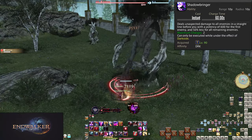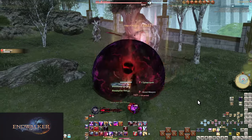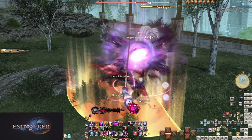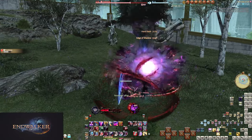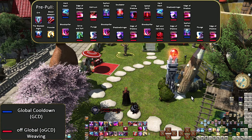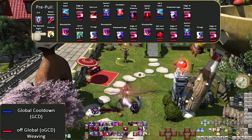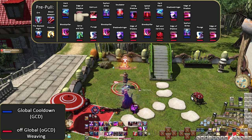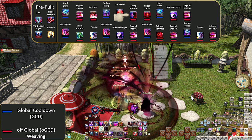Shadowbringer is a big burst of damage, so much so that Dark Knight is actually close to the highest DPS of the tanks. Caring about all the weaving and big damage numbers is actually kind of important. Which is why we're coming in for the final opener at level 90 — we're going to fill in all the holes in the weave windows so we have double weave after double weave. Pre-Pull: Grit, Blood Weapon, The Blackest Knight, Provoke, Hard Slash, Edge of Shadow, Delirium, Siphon Strike, Soul Eater, Living Shadow, Salted Earth.